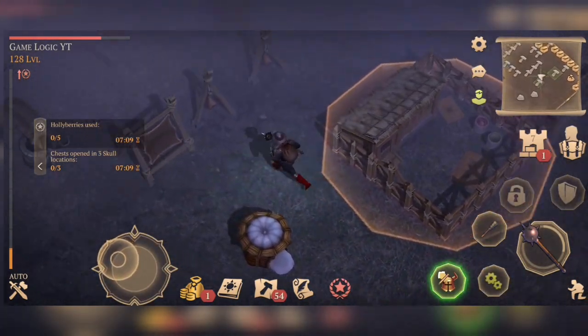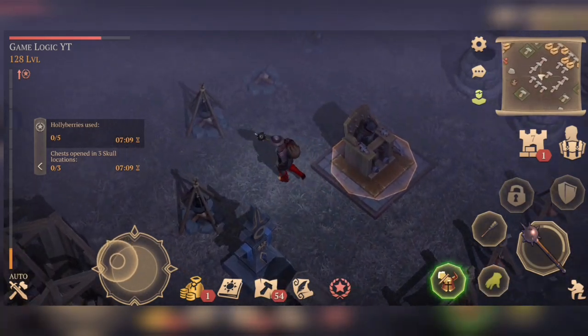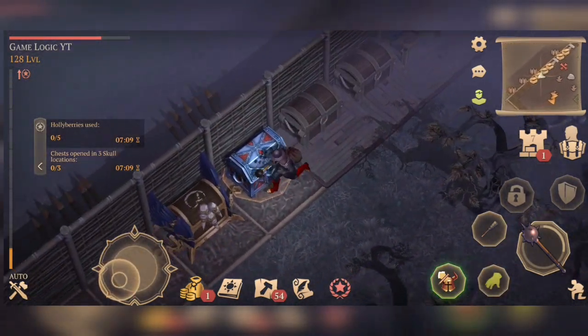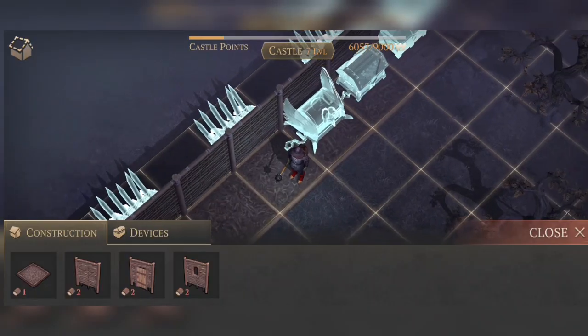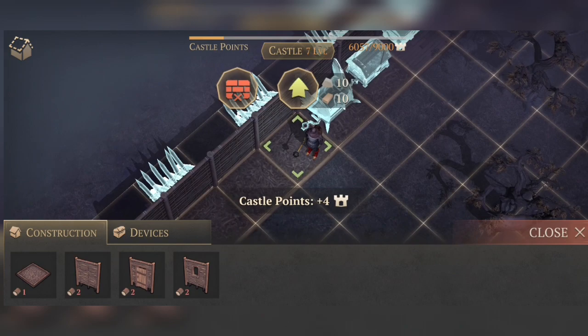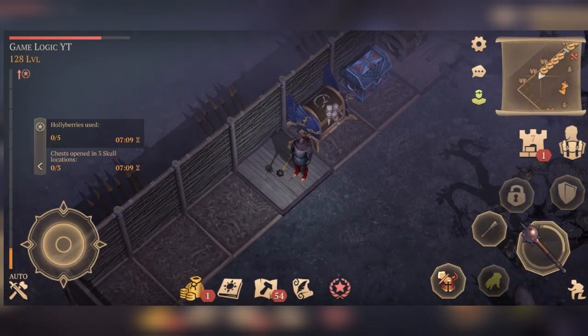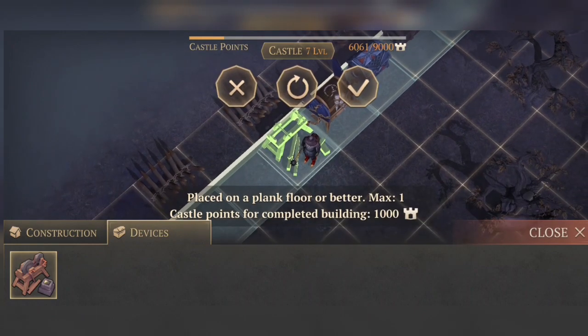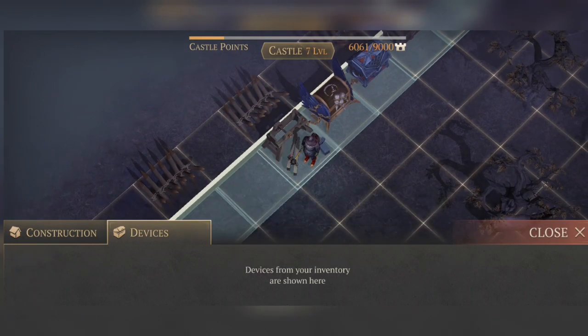First of all, we need to make some room for it. Should we place it here? No, I think we should place it somewhere around here, beside this — yes. Let's upgrade this place, going to store here, and we are done!